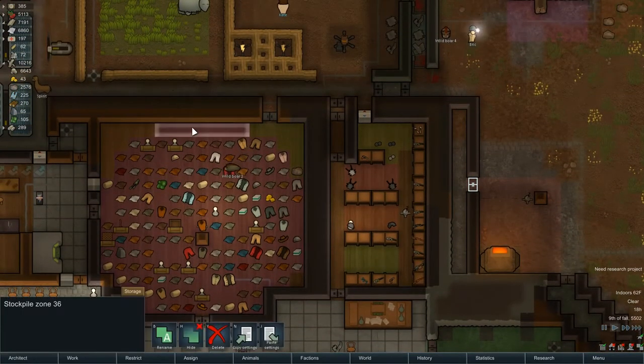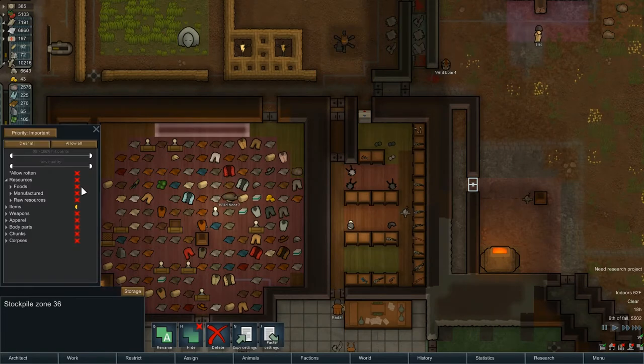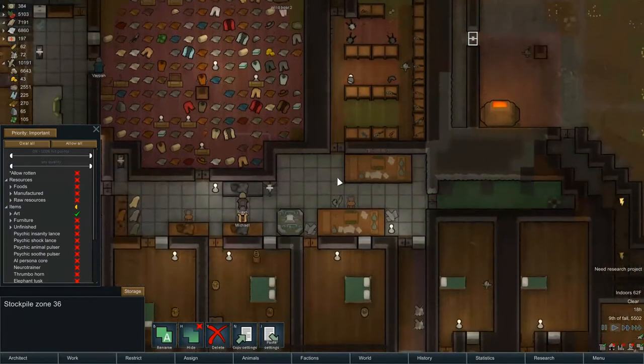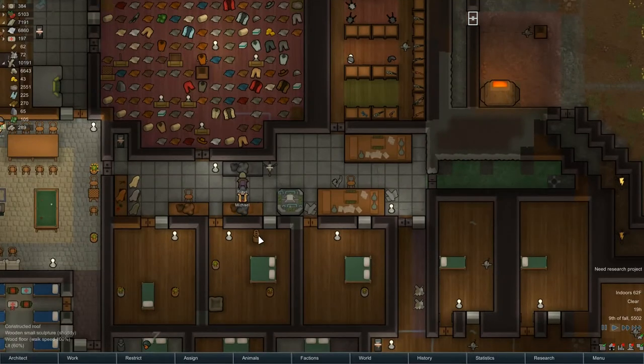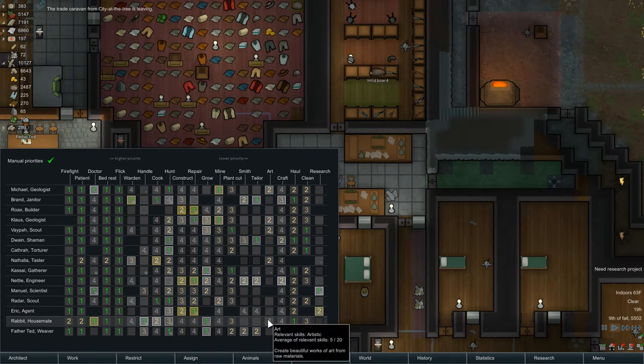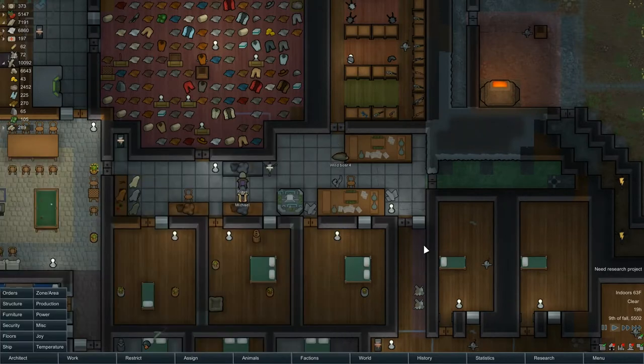Do we still have a space set aside for art? Storage items - art. If Michael or Klaus or Natalia or Vepa - those are the potential artists. Rabbit, you'll probably never get there, but just in case I'll go ahead and do that. Let's set up another artist's table.